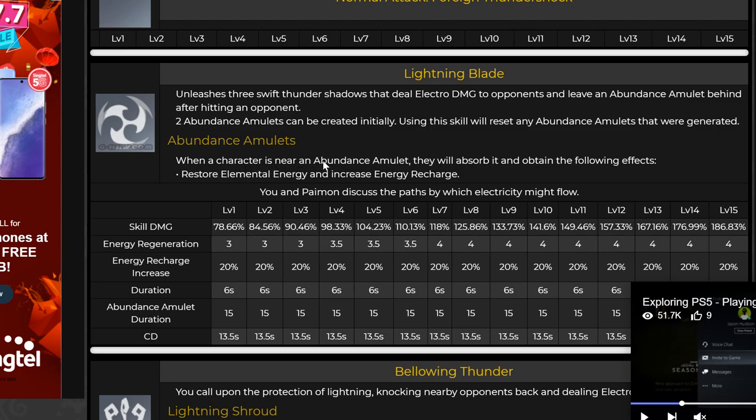Abundance Amulets: when a character picks up an Abundance Amulet, they will absorb it and get the following effects. I hope this is much better than Xiangling's Chili Pepper, because the Chili Pepper that Xiangling leaves behind after Guoba leaves is kind of hard to pick up — you have to be very exact. So I hope that this is better than that, but there's no information right now available to see how that works.